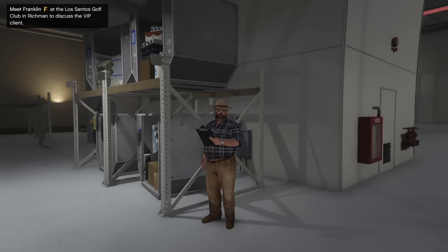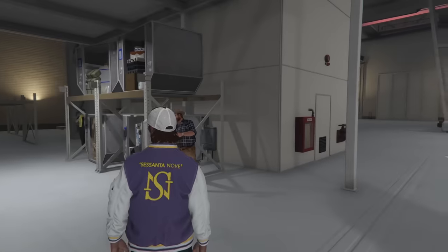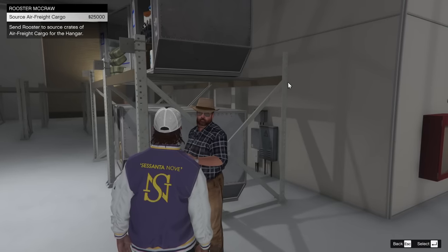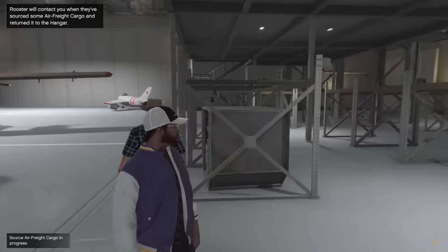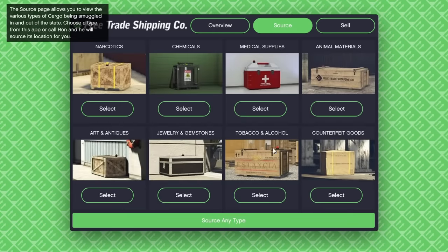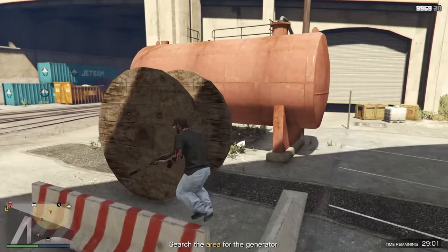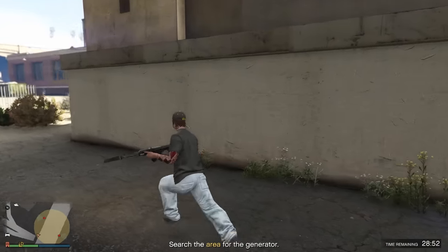With the Lost Santos Mercenaries DLC, there's been some more changes to make it a little bit better than before. You can now operate the business as a ground-based business instead of only using air vehicles. They've also added Rooster into the Hangar who can passively source cargo for you, similar to how they work in CEO cargo warehouses. Although the one in the Hangar is not as good because he's going to source a random type of cargo, which isn't ideal if you're trying to max out on 50 crates of one type. They've also tripled the value of air freight cargo crates, making them worth $30,000 a piece instead of just $10,000. And if you sell in bulk with just one type of cargo, you get a huge sale bonus. The sale missions are still pretty terrible overall, but the business can make you a lot more money than it could previously.